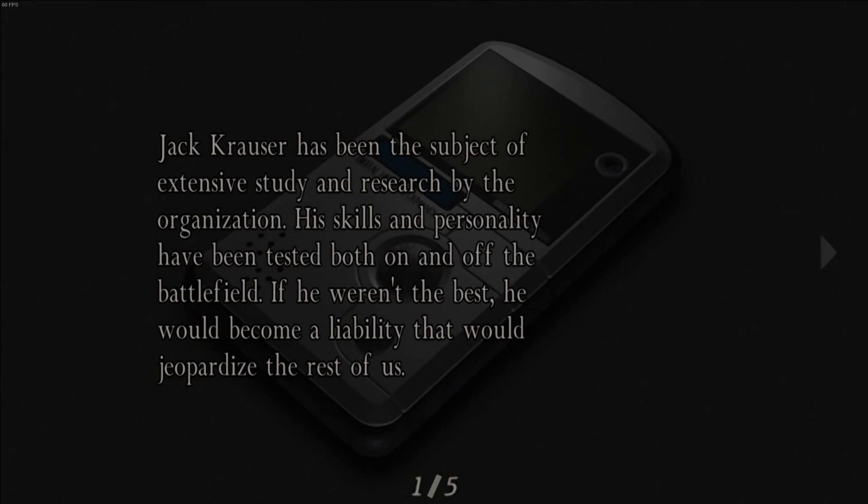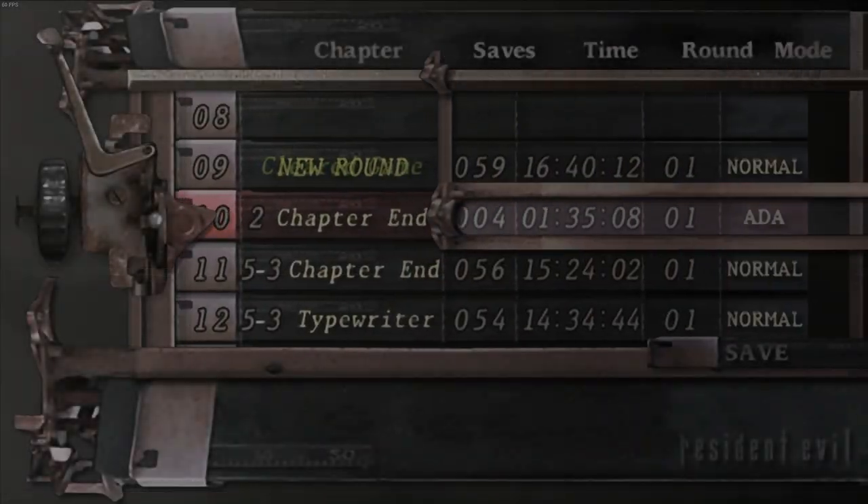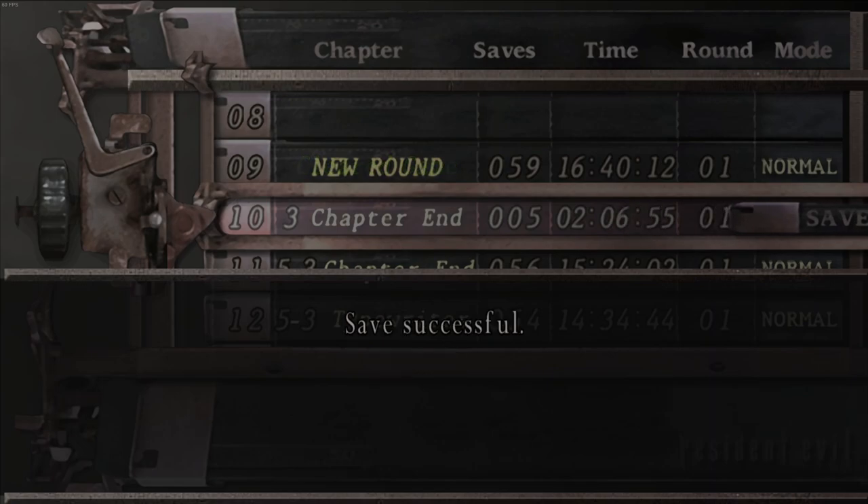So yeah, we know Jack Krauser is just an expendable pawn. But anyway guys, that's chapter 3 done. So when we come back, on to chapter 4 — chapter 4 is quite good, I enjoyed it. That chapter wasn't too bad either — it's much shorter than the second one, which is drastically shorter. It's really strange; they're so inconsistent in their length.